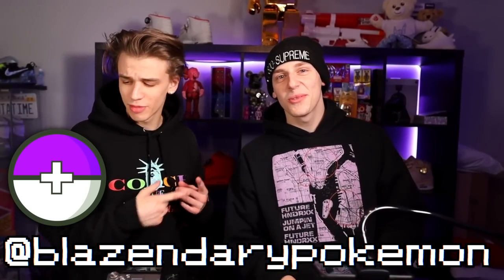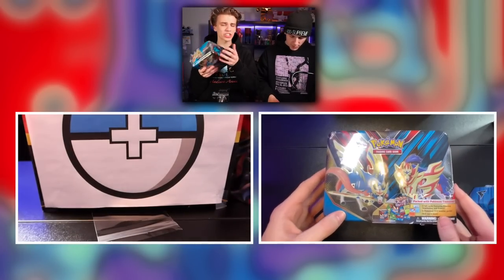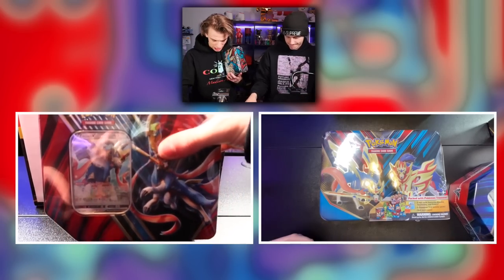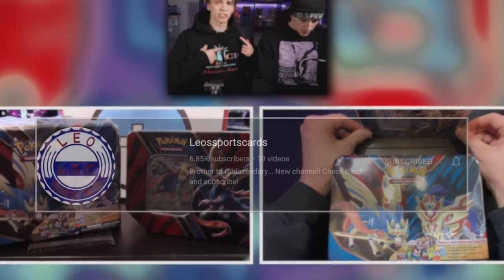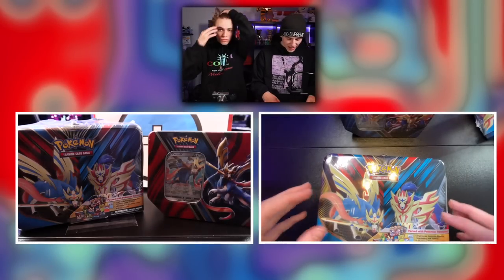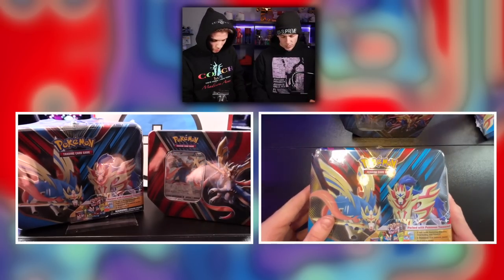Yo, what is going on, it's your boy Blazinary and I'm Leo, and today in this video we are gonna be opening up a lunchbox collection box — a Zacian V and a Zamazenta. Also, Leo has a channel, so you guys can subscribe to him, I'll leave a link in the description. It's called Leo Sports Cards, and he opens all kinds of card content — football, basketball, multi-sport.